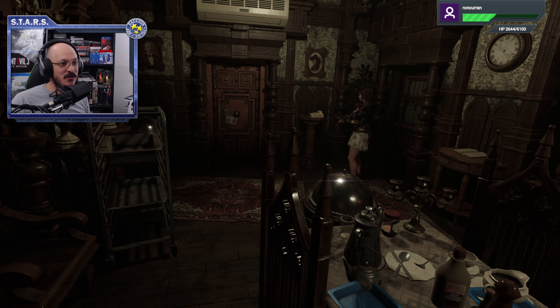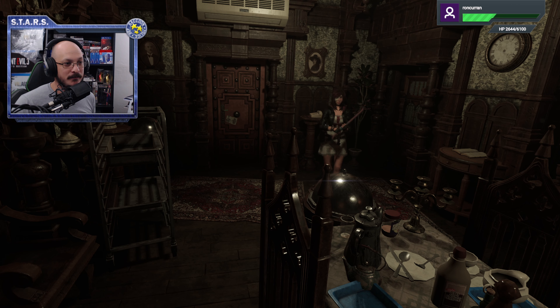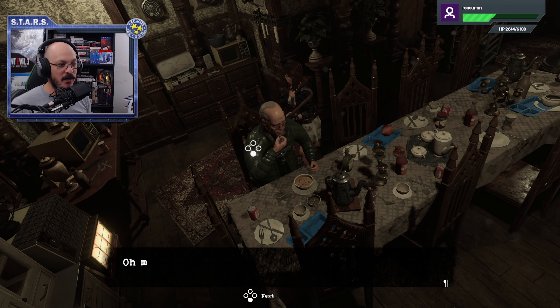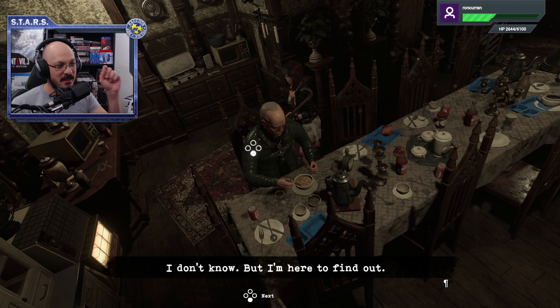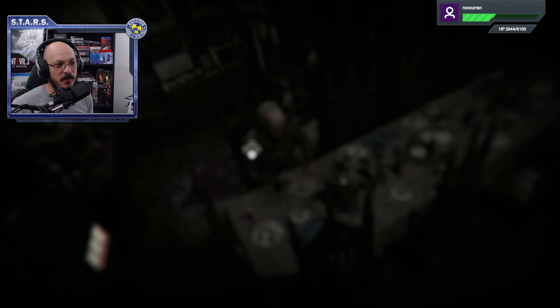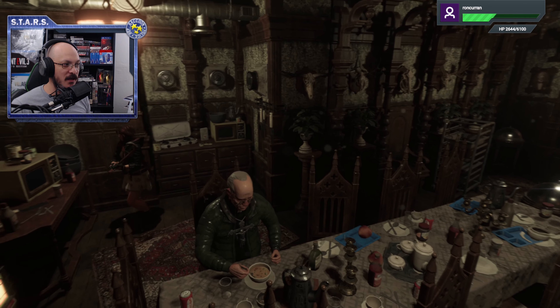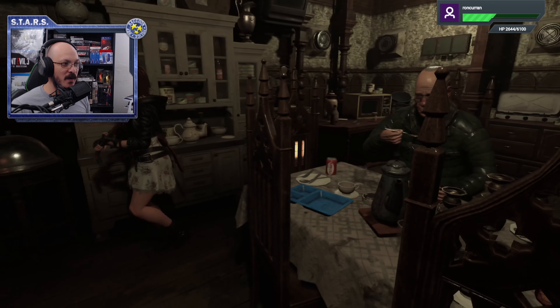First things first, you're going to enter the dining area. Once you get into the dining area, you're going to talk to the old priest here. I'm just going to go ahead and skip the dialogue so we can get to it. He's going to find a bolt in his soup and give it to you. With that bolt, we are good to head out, but make sure you check the area for any items that you might need.